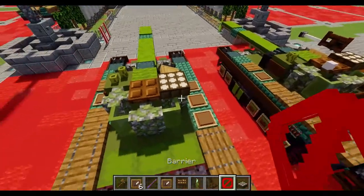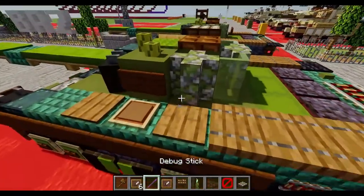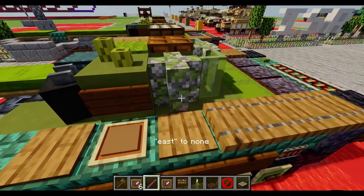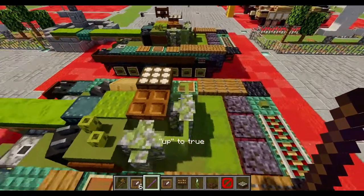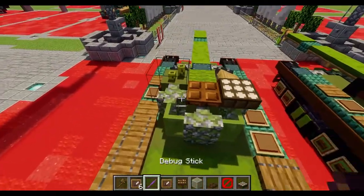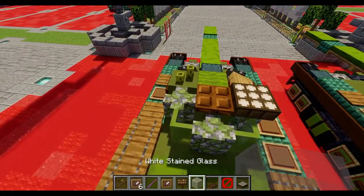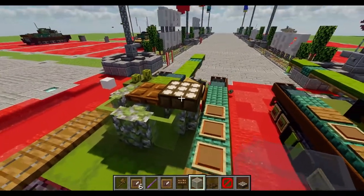We're also going to place down a barrier facing towards the front on the left side, going to lower that side a little bit, with an invisible item frame on the back of it with a wasting glass pane, and on the back of the daylight sensor as well.